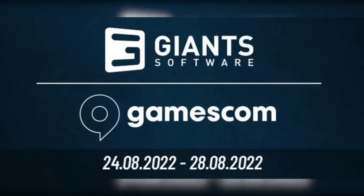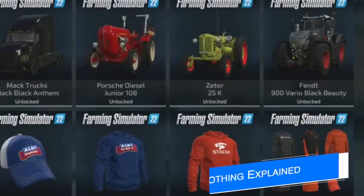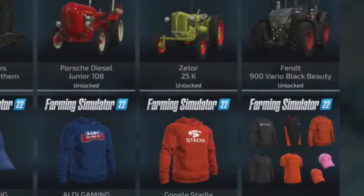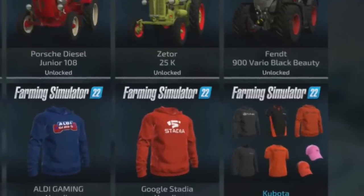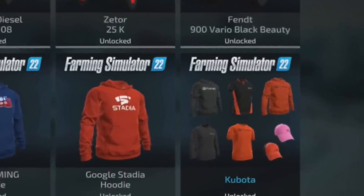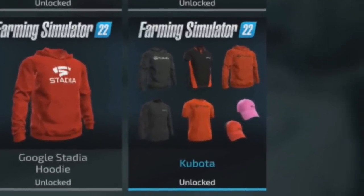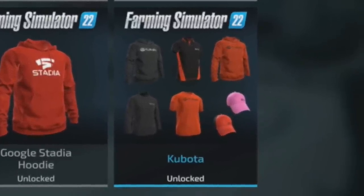Whatever it is, it's going to be epic. Just a heads up for those asking why the Kubota clothing is showing up in the Extra Content section of your mod hub — this is so that when you're playing in multiplayer you can still use the Kubota clothing without needing it activated. However, you still need to own the DLC to use it; you cannot get the clothing separately at this time.